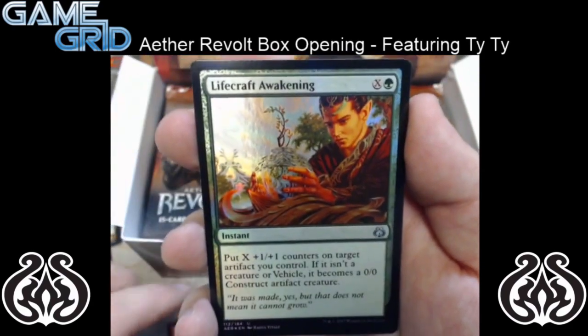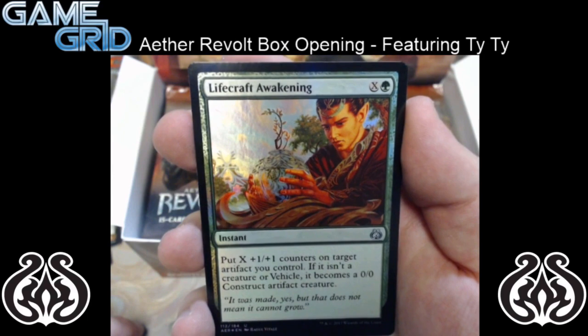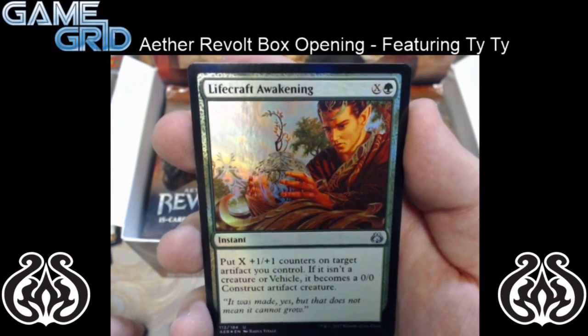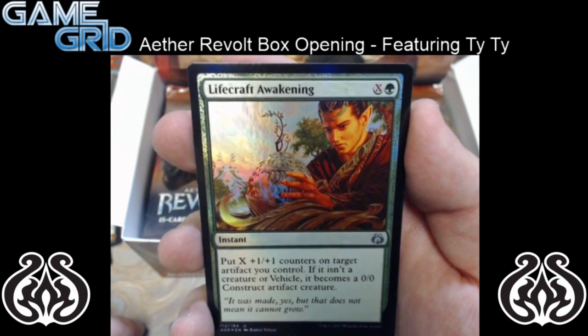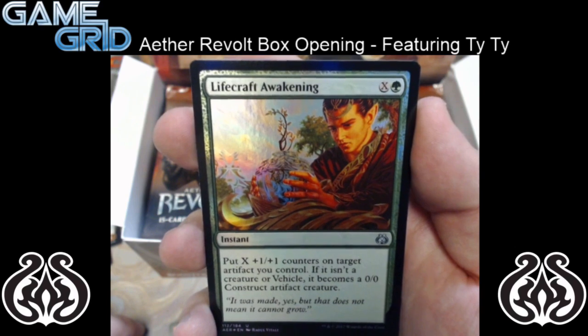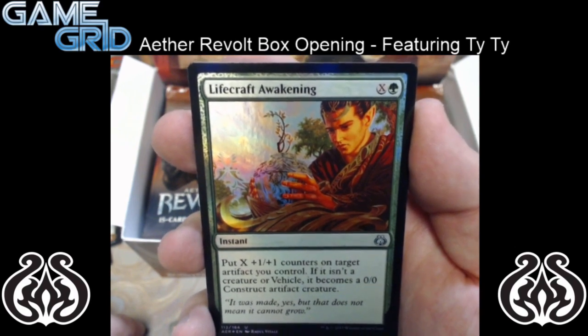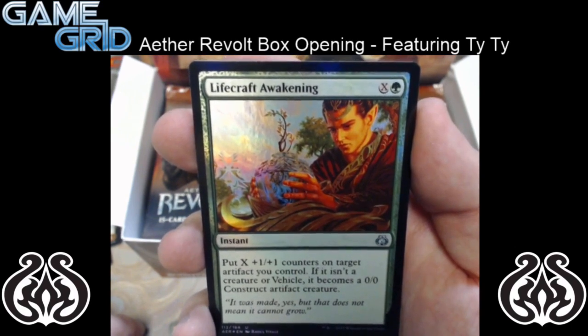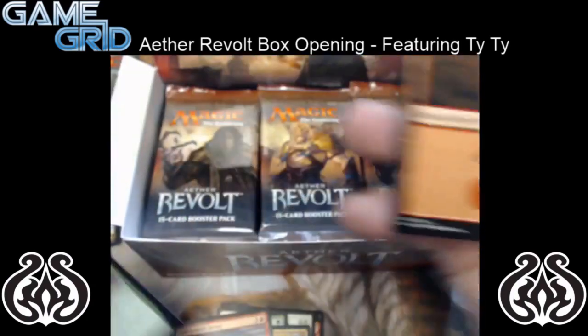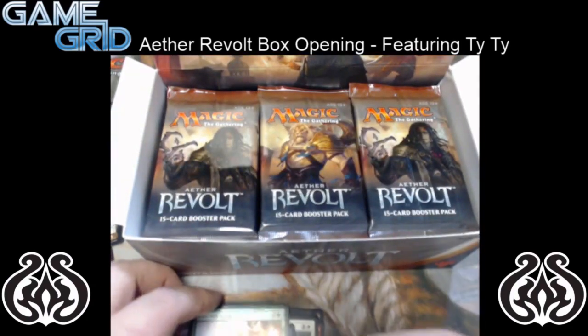And for foil, we got Lifecraft Awakening — it's an uncommon, X and 1 green. Put X 1/1 counters on target artifact you control. If it isn't a creature or vehicle, it becomes a 0/0 construct artifact creature. That's pretty sweet. And we're going to go ahead and move on.